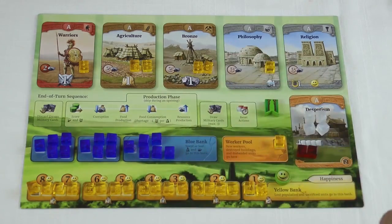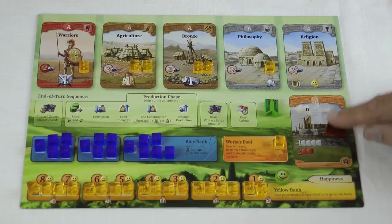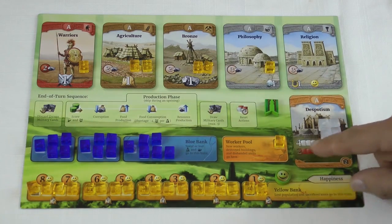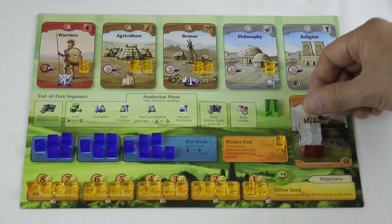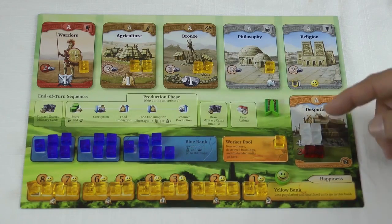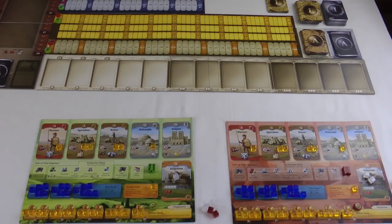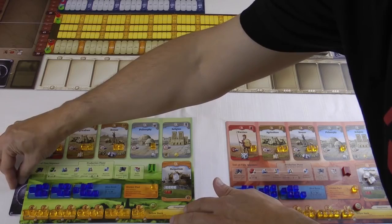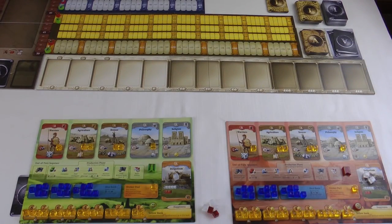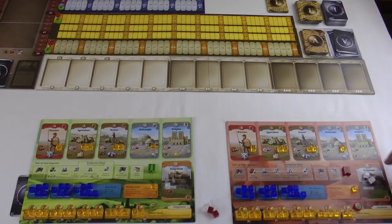The blue cubes I'll explain in a moment. The white and red cubes are how many actions you get for that turn, determined by your government type. You start off as Despotism, which gives you four civil actions and two military actions every round. It's an action point allowance game - you can't simply do everything you want. Everything costs either a civil action or a military action. We've set up for two players, green and red. Green is the start player, so we tuck one of the A cards under the edge to ensure all players get the same number of turns.